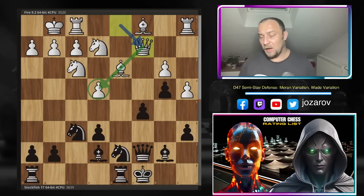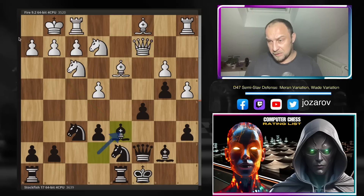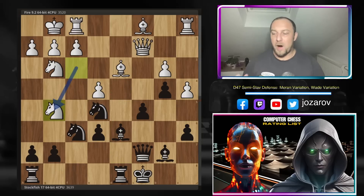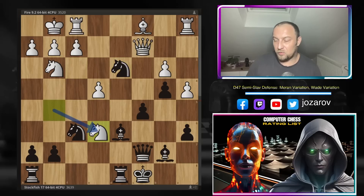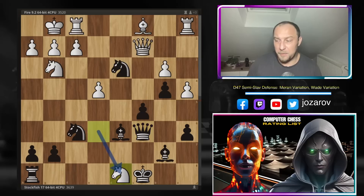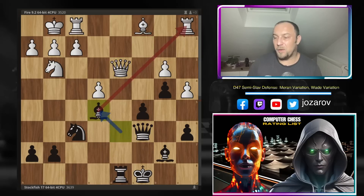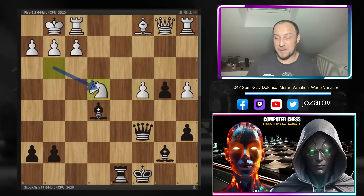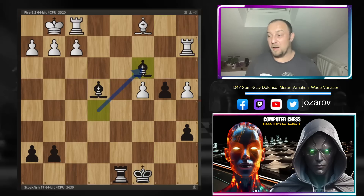After queenside castling, queen to c2 by Fire, Stockfish continues with bishop to d6, keeping an eye on h2. Knight to g3, and now knight to e5 — going for simplification — knight to e5, bishop takes e5, then the bishop goes to the beautiful square d4. White cannot go for the e6 weakness because even if that happens, knight takes d3, and after queen to c6, you can pick up the rook. But then queen to d3 and bishop to e5 gives a discovered attack against the queen with the rook also hanging.